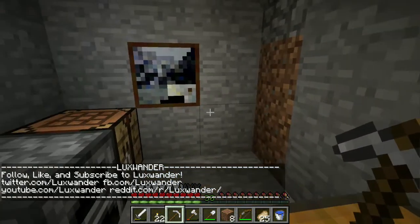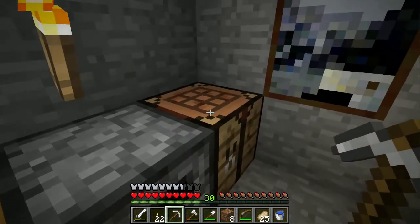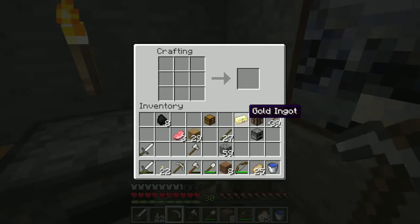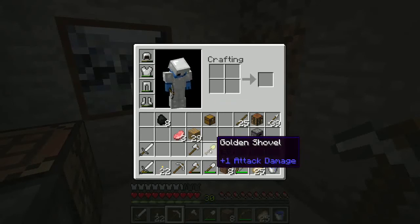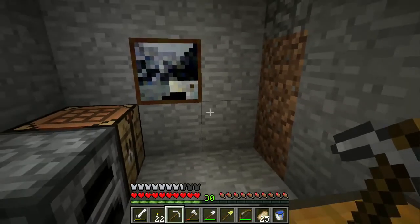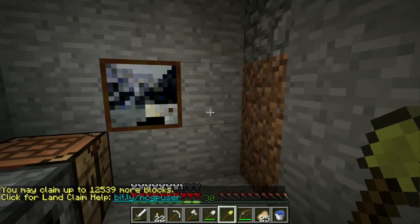It just feels like home when you have a painting. But it's time for us to move out. I'm gonna go look for a suitable place to set up shop. Before we do that though we're gonna make a golden shovel. Normally you wouldn't bother with the golden shovel but this is Vanilla Bean and the golden shovel is essential for claiming land. So if we find a place that we like we're gonna need the golden shovel. If I take it in my hand here it says I can claim up to 12,539 more blocks.